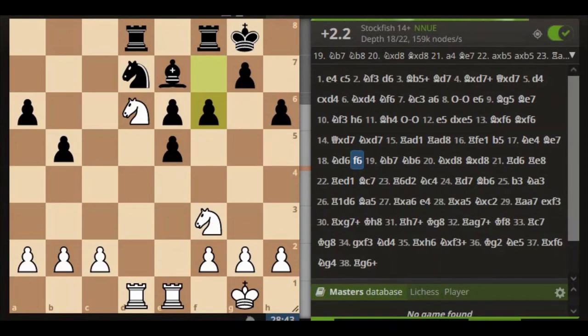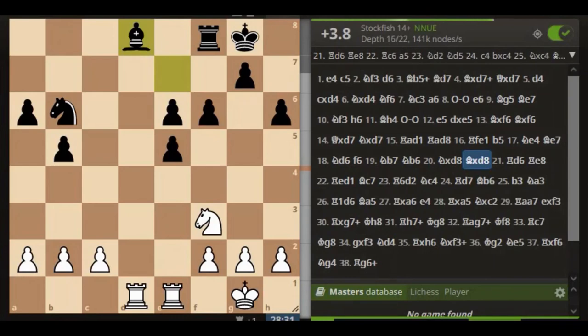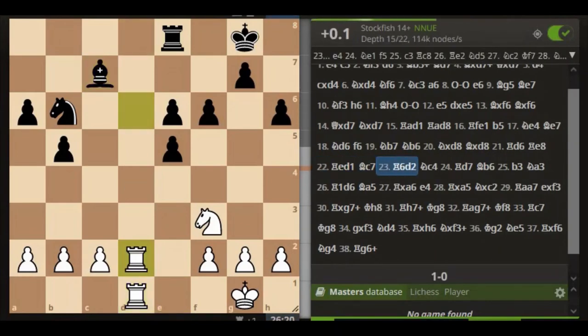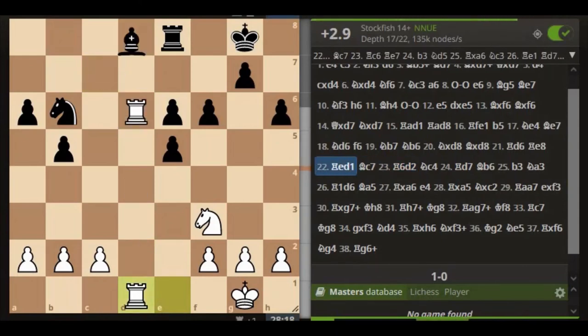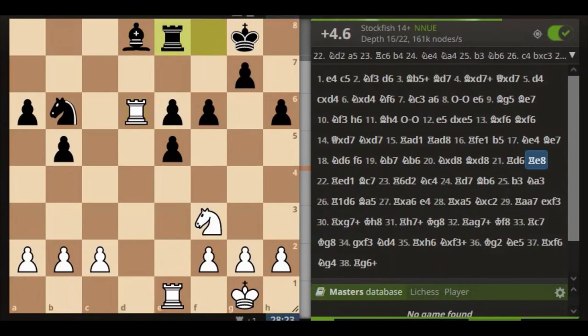So this pawn move here changed it a little bit, so it's now plus 2. From that attack, we grabbed and now it's plus 3.9, plus 4, plus 3. And now it's plus 0.3 — so that's where it went wrong, around there somewhere. We had some sort of advantage but we just didn't capitalise on it.